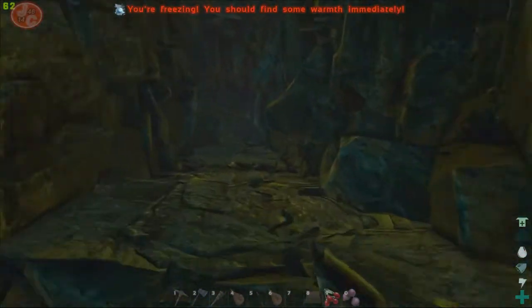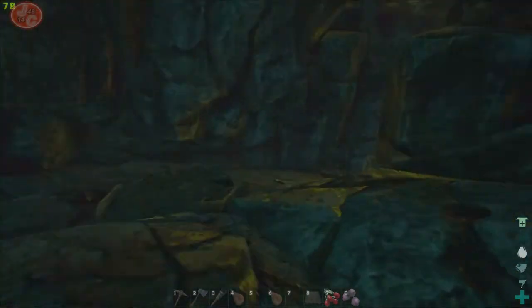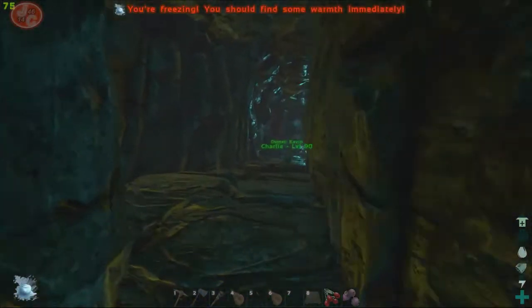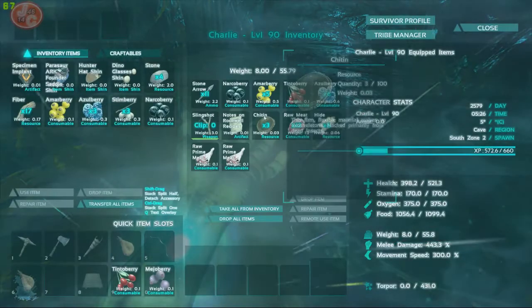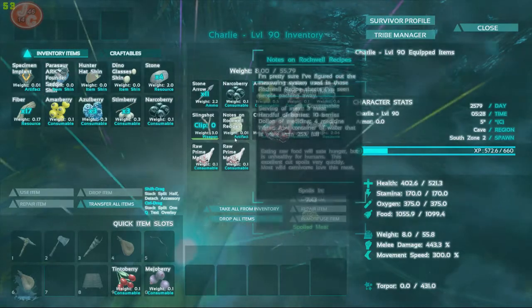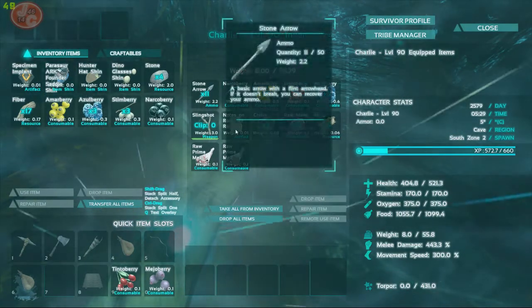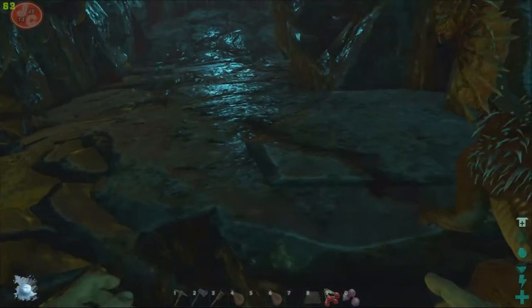Let's see — he should be down here somewhere, my little friend. Oh, he's there, he's alive, he's a beauty! Look at all that he's collected: raw prime meat, a recipe, a slingshot, more stone arrows, chitin — just pure legend.